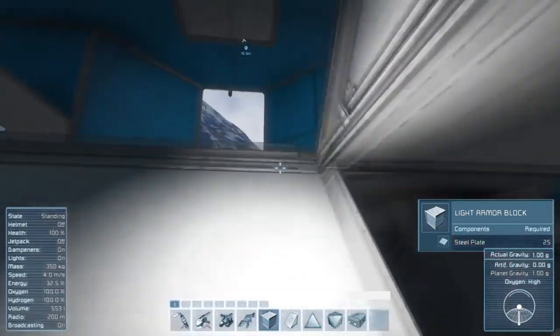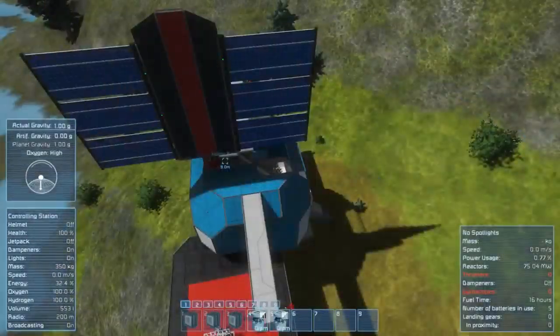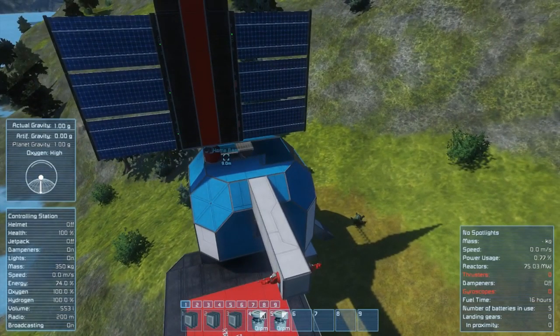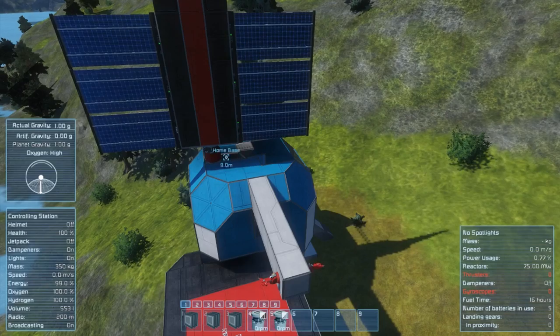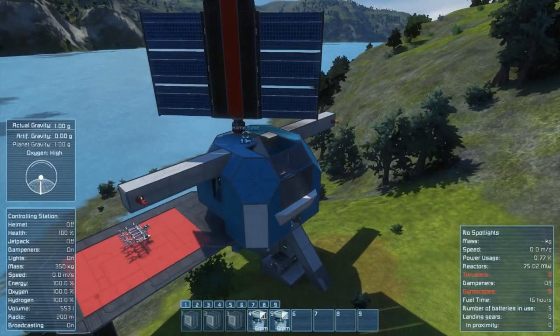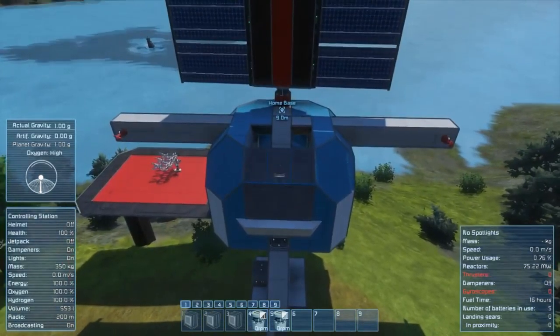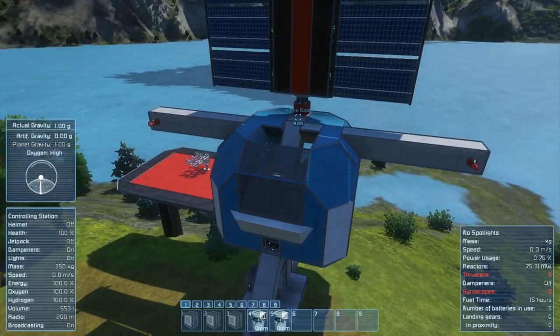I think the flight seat actually fills up the energy faster than the health and the medical bay — or maybe it's about the same. Since we're here though, it looks like our solar panels are not actually getting as much power as they could. Once again, it's because the sun is way up in the sky. Luckily it's to the south just a little bit — might be able to get a little more power pointing it that way.